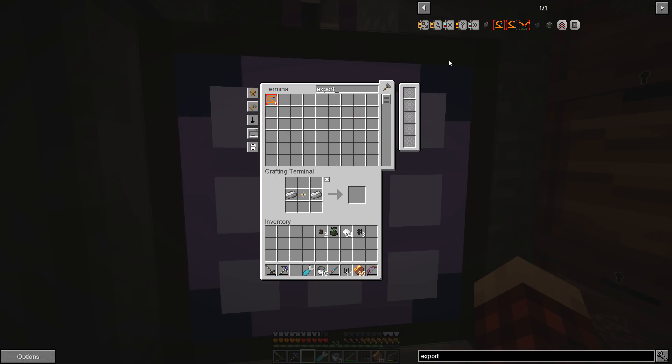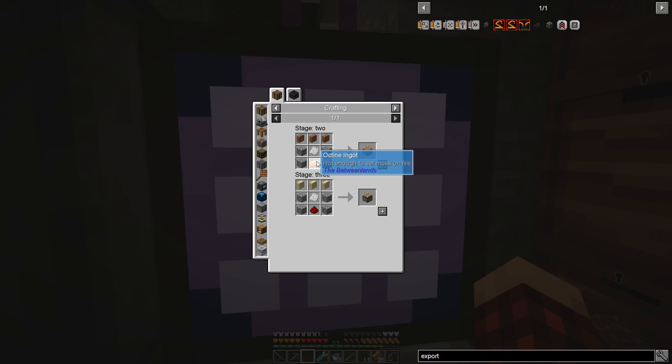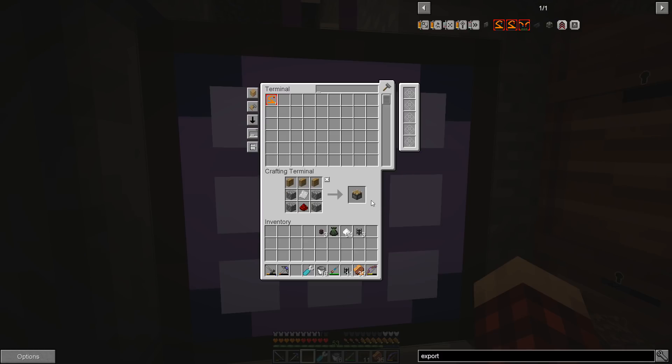The first thing I need to make is an export bus, and I think I probably have the stuff. Let's make one of these — you will not even go in there, that's awesome. We should make this, okay, so there's our export bus. Will that go in there? Yeah, so there's the export.